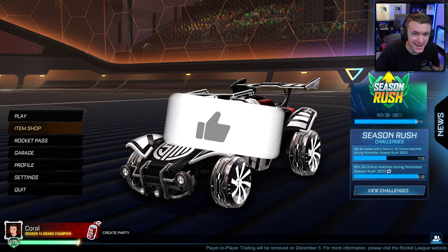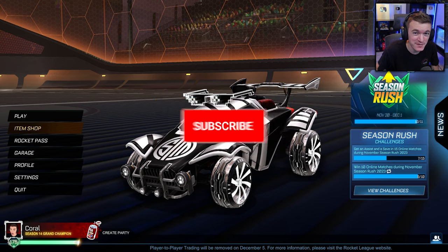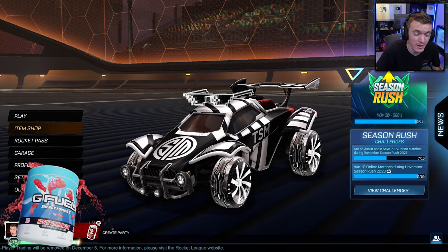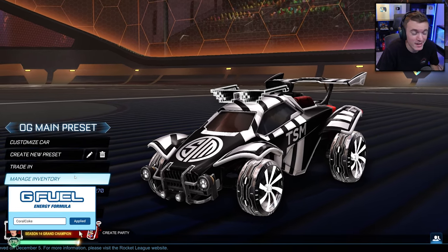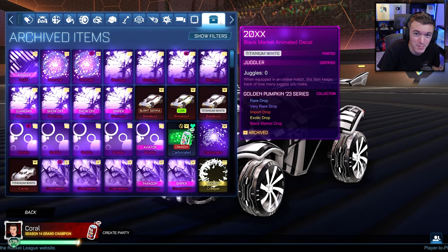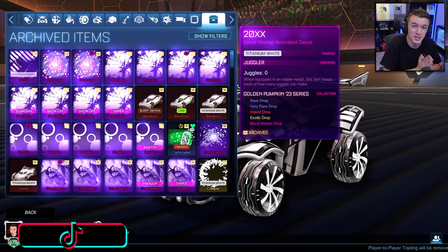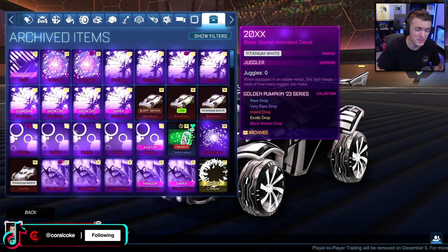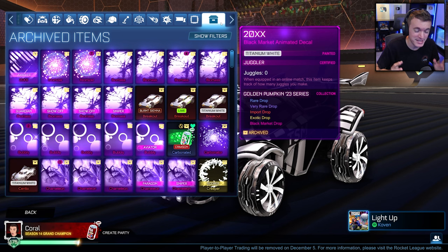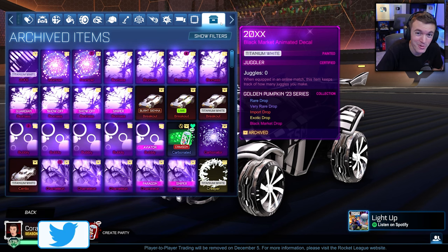Hello everyone, welcome back to another video. Today we're doing another blind trading with fans video where I grab random people from my Discord, tell them to pick a random column and row, and whatever item they land on becomes their item. We are on part 5 of a 10-part series finale. We've done 2 items, 3 items, 4 items, we've done adding a Fennec, and today ladies and gentlemen we are doing Deal or No Deal.